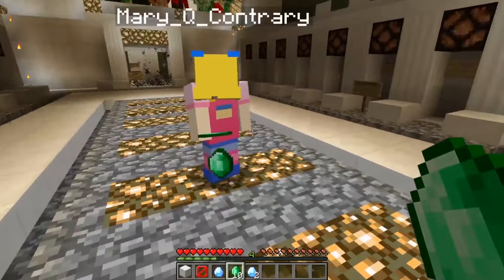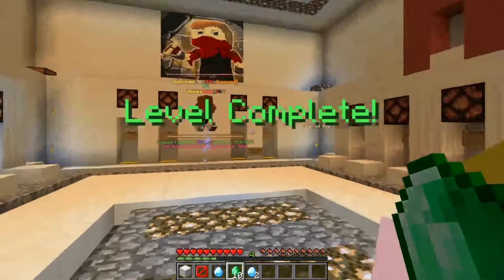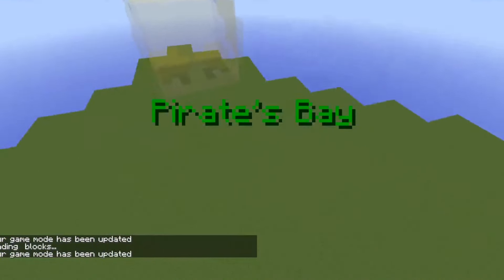Oh, thank you. There we go. Awesome. So we did Make a House a Home, we did Phantom Stay Out, Pirate's Bay. Whoa, it says level complete! That was cool. Okay, let's do Pirate's Bay? Yeah, awesome.